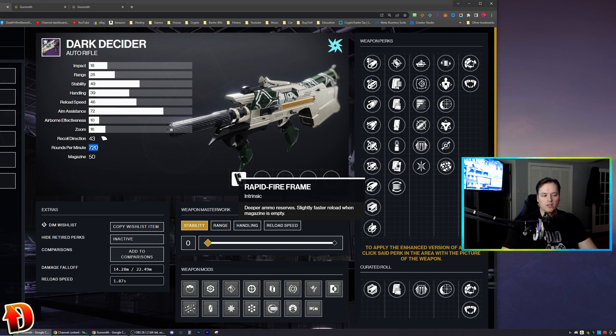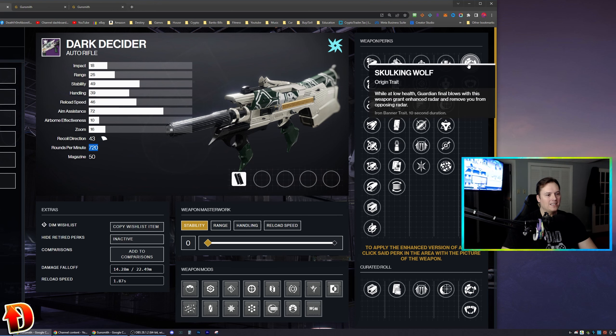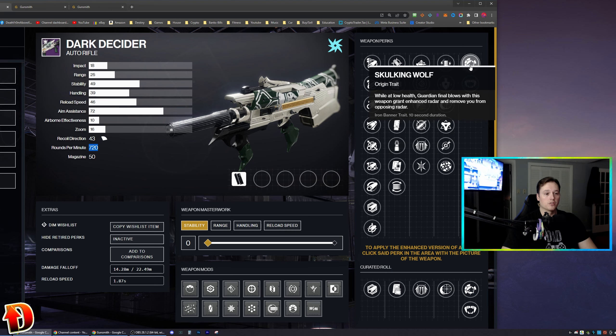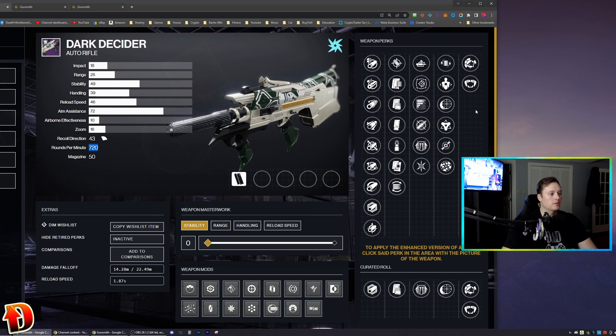Slightly faster reload when the magazine is empty. It is a Vise Auto Rifle, so it comes with the Vise Stinger origin trait, which means damaging an enemy has a small chance to reload the magazine and increase movement speed while aiming. Vise Stinger happens a lot and it's really good. Skulking Wolf is the other origin trait — the Iron Banner one. While at low health, guardian final blows grant enhanced radar and remove you from opposing radar. It's a 10-second duration. I don't really care for it — Vise Stinger is much, much better.